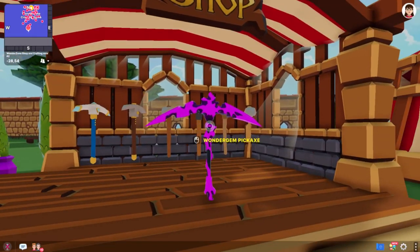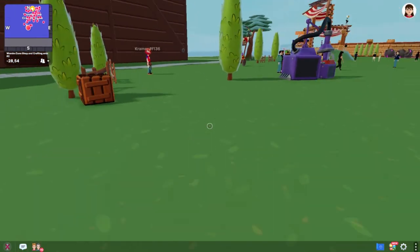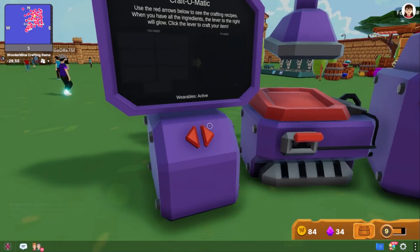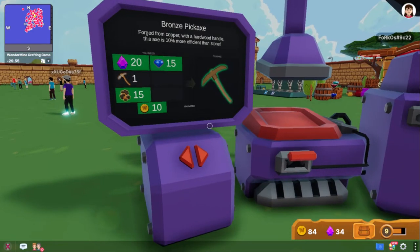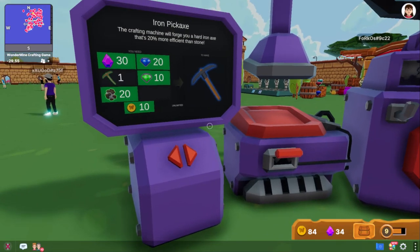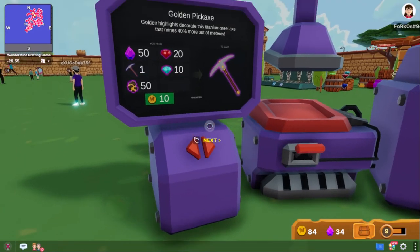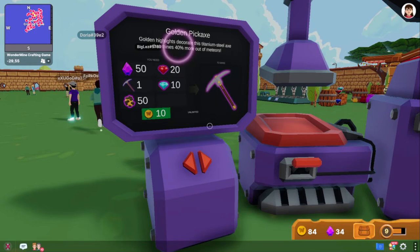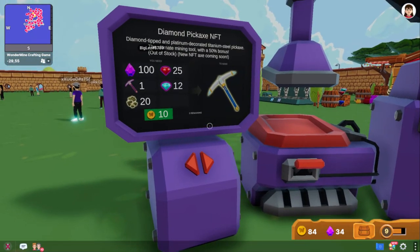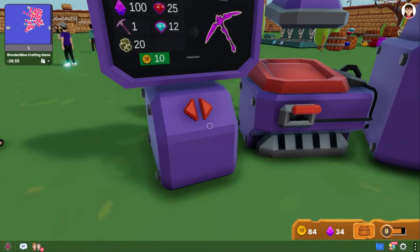There's the Wonder Gem pickaxe, which is not available anymore — that's a diamond one. In order to get pickaxes, you have to come over here to the craft-o-matic. That's the bronze one, which you need to hand in your stone one to get, and then the iron one is what I have now. The titanium increases your mining 40% more. The diamond pickaxe is an actual NFT — there are none remaining. There are limited amounts of all of these.